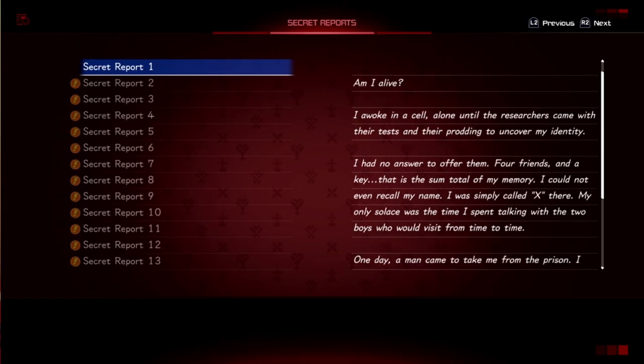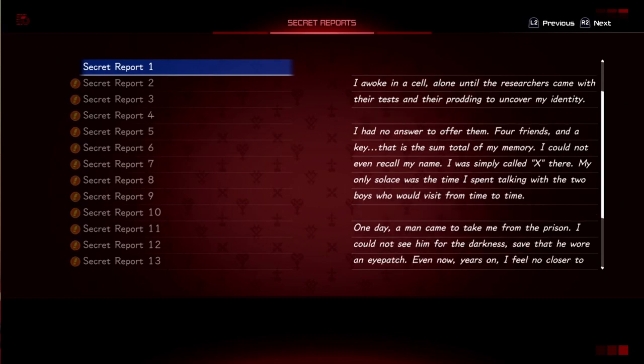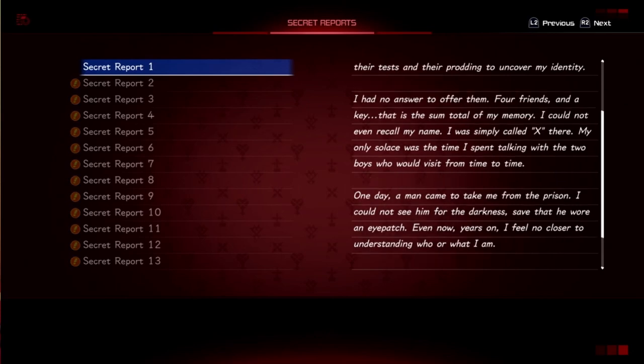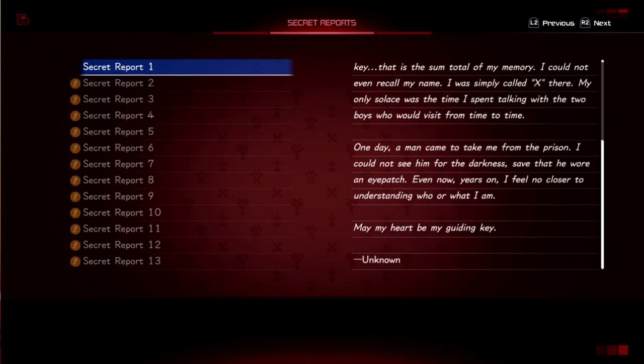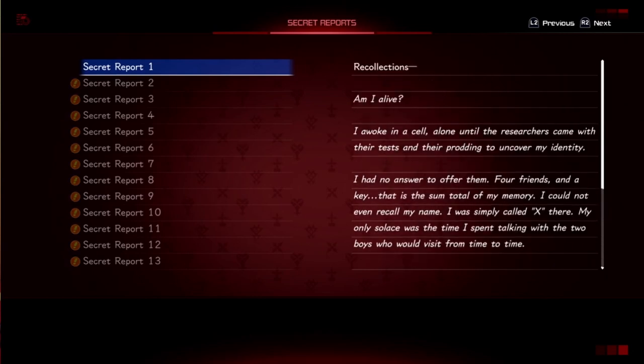Recollections excerpt: 'I awoke in a cell, alone, until the researchers came with their tests and prodding to uncover my identity. I had no answer to offer them — four friends and a key, that is the sum total of my memory. I could not even recall my name; I was simply called X. My only solace was time spent talking with the two boys who would visit: Axel and Siax. A man came to take me from the prison — he wore an eyepatch. Xigbar.' That's Subject X writing this.